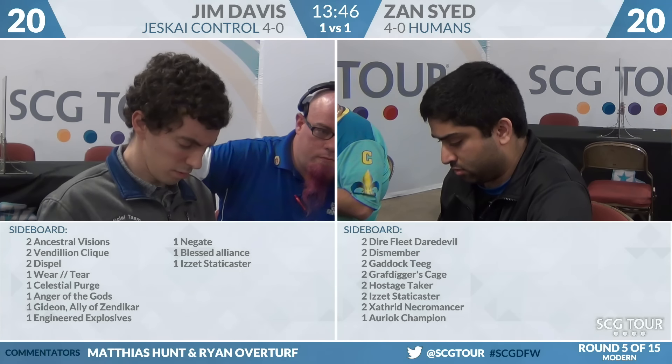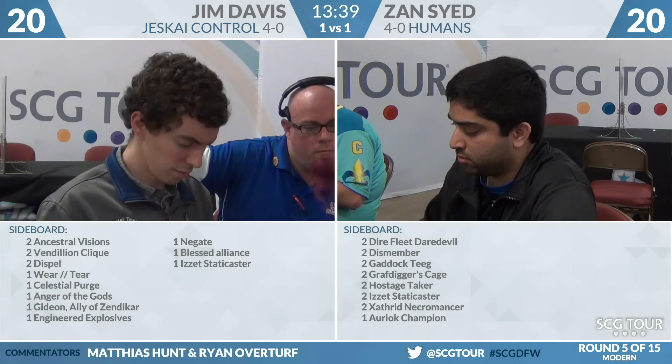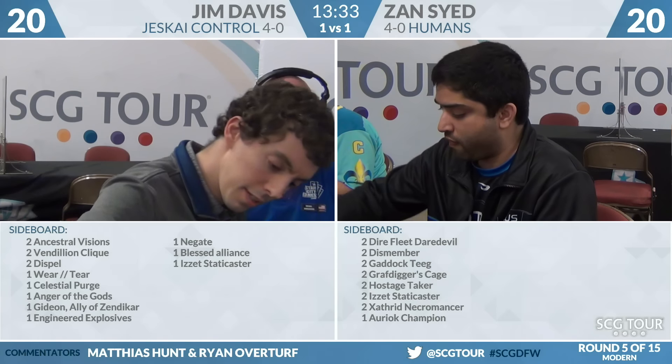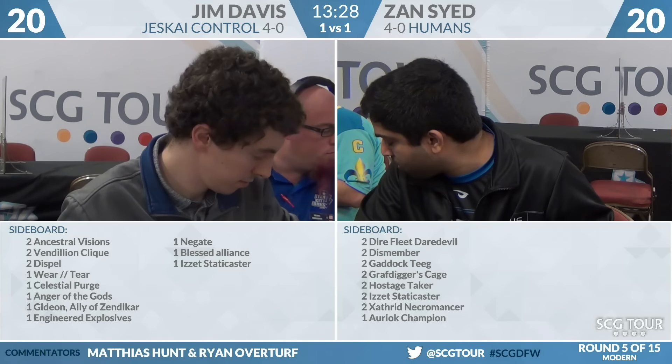Back from break. Ryan notes Jim took game two on the back of sideboard cards. Engineered Explosives was key. Also very likely: Anger of the Gods and Izzet Staticaster, plus the Blessed Alliance we saw. Anything that works as a removal spell, you'll see it here.